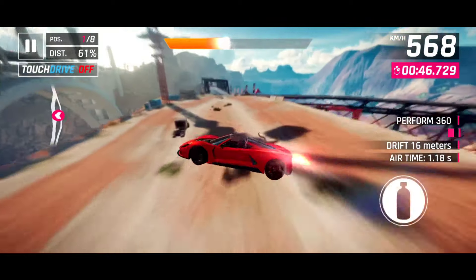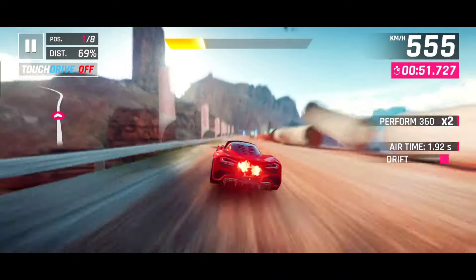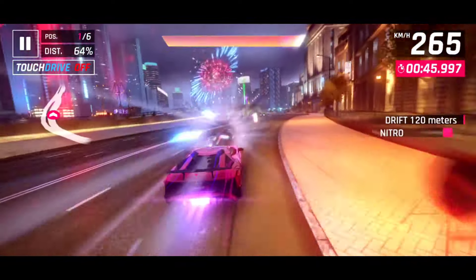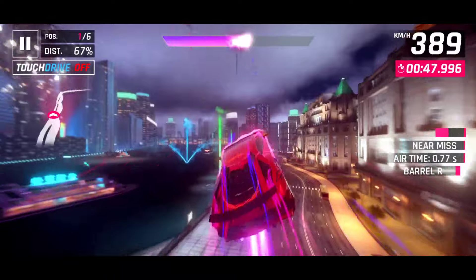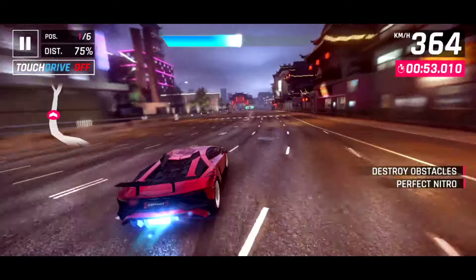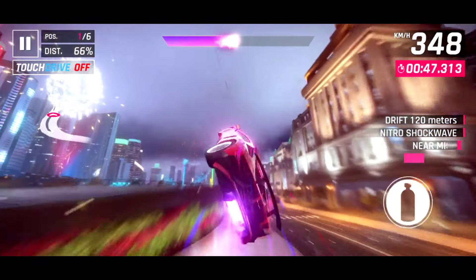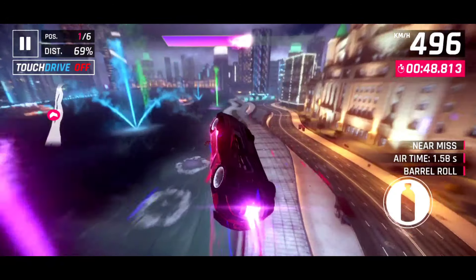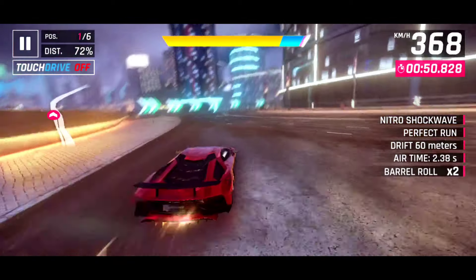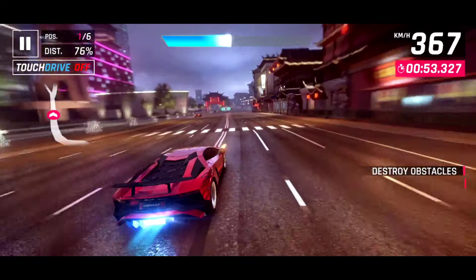Air drift trick is different from others and I recommend you to do this trick only with bad handling and bad drifting cars. Now I will show you how to do this trick. Land on the ground with shockwave and immediately press brake. It will lift your car in the air — align your car in the direction of the turn in air and go through the corner with perfect nitro.